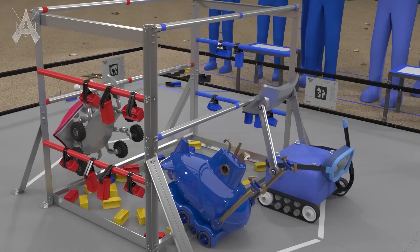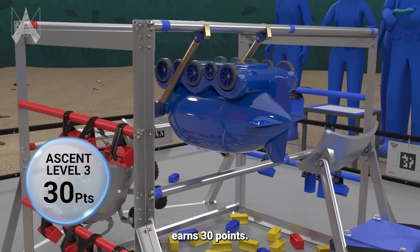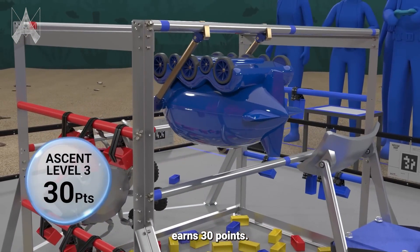Level 3 is the final ascent level. To achieve this level, your robot must be fully supported by the high rung and fully above the low rung. Keep in mind, for a level 3 ascent especially, that before you can even touch the high rung, you have to be fully supported by the low rung.